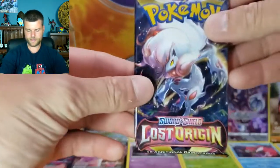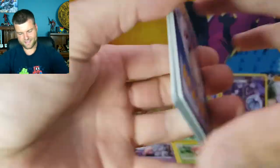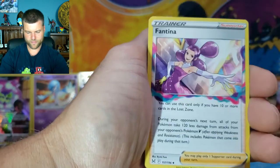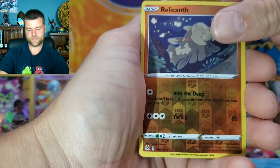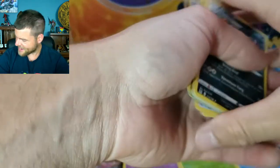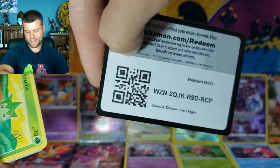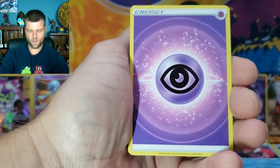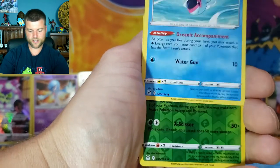We only need one more to fill up the second row. Pack nineteen: another Fire Energy, Riley, Gloom, Fantina, Snover, Machop, Pikachu, Jynx, Litwick, Reverse Holo Relic Land, non-holo Aerodactyl. Not too bad — you don't know what could be in any pack or booster box. You might get lots of hits but nothing big, or one big hit and nothing else. That's the fun of Pokémon — you just open packs hunting for your chase card, which for me will be the Charizard character card.